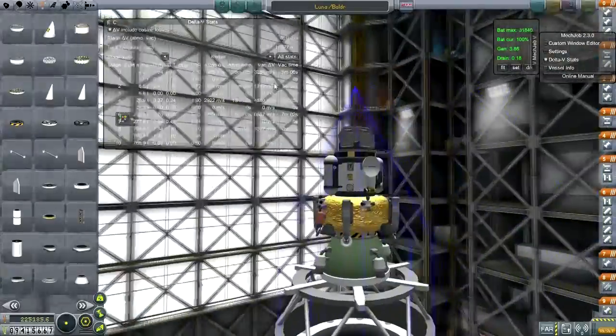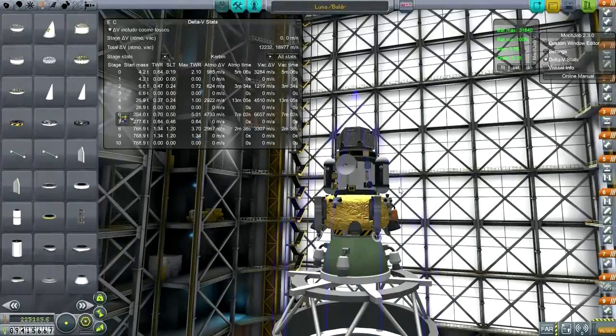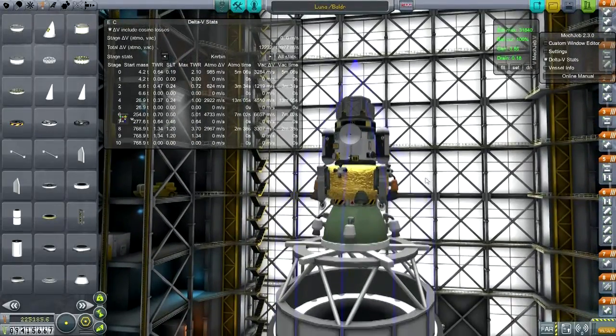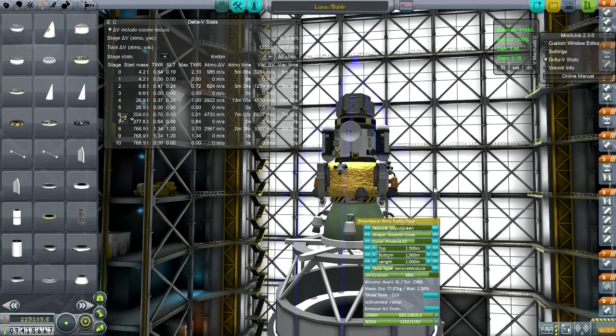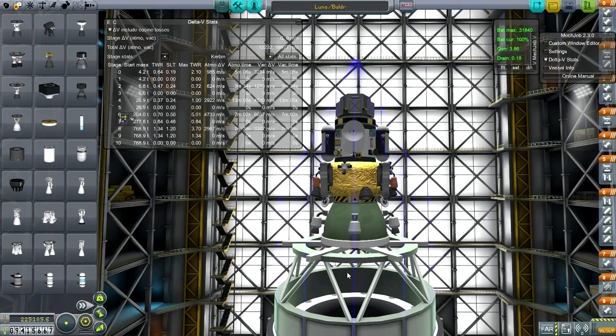The lander itself has 3,284 m/s delta-V, which is way more than enough to make a landing, though I've never landed on the poles of the moon before, so that's going to be a new experience. We've also got this little service module tank which has 1,200 m/s, which is meant to get us into orbit. That might be a little bit trickier because, again, polar orbit.